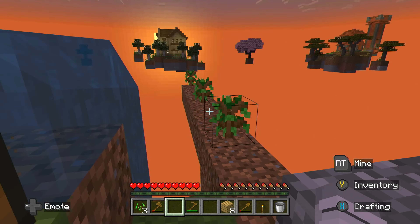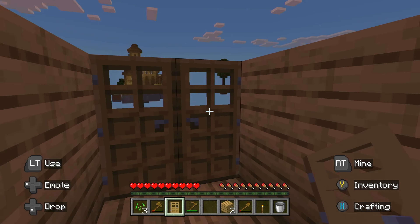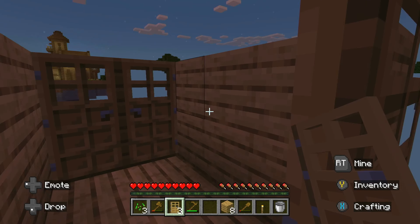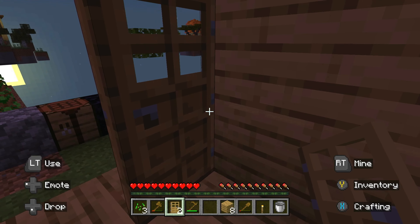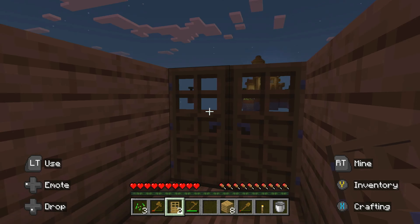All right, let's build some doors for the house. There we go. Let's build another door — I need one more door to make it look official. There we go, that looks good. Our house is coming together guys!